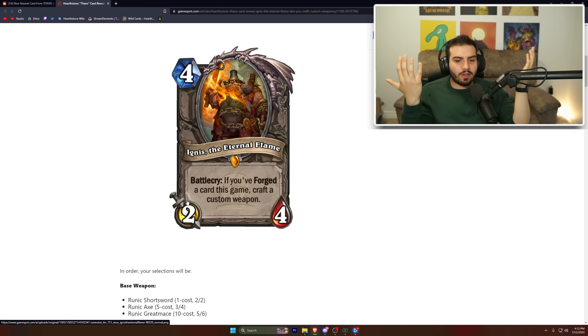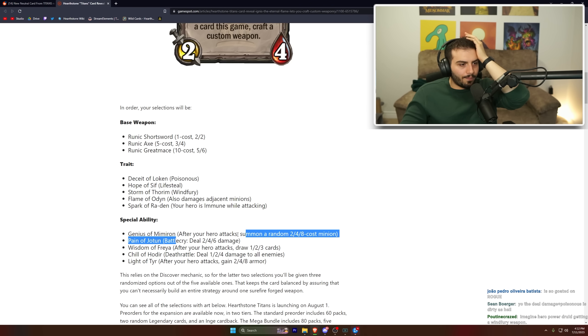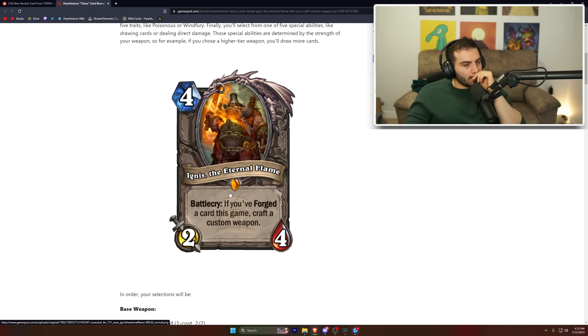There's some really broken stuff possible here — like if you get the axe into windfury, combined with something like the pain ability for damage or drawing cards or the armor gain, the tempo payoff is enormous. It's a big payoff for a card you have to be willing to lose tempo for.